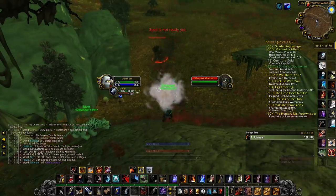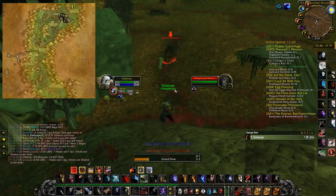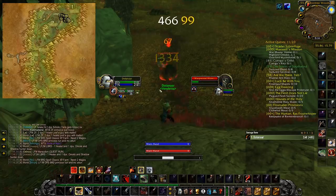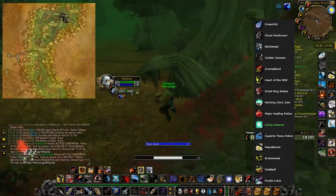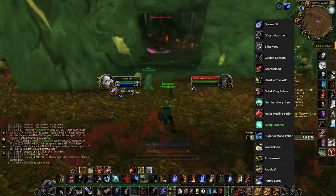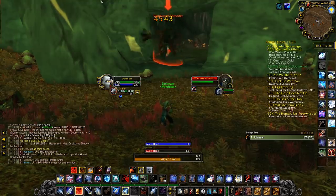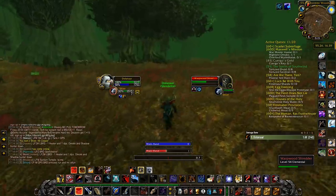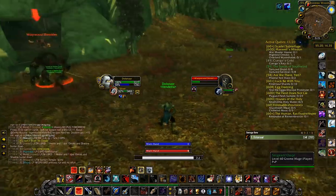Next up you have Moss Elementals in Felwood — more specifically, Warpwood Moss Flares and Warpwood Shredders. These are pretty much the same as the ones in Western Plaguelands, but they don't drop the recipes. Items of worth here are Living Essence, Dream Foil, Ghost Mushroom, Blindweed, Golden Sansam, Gromsblood, Heart of the Wild, Major Healing Potions, Purple Lotus, Arthas' Tears, Life Fruit, Swift Thistles, and more herbs. They have a great loot table with tons of herbs and Living Essences, which are worth over 1 gold each on my server at the moment.